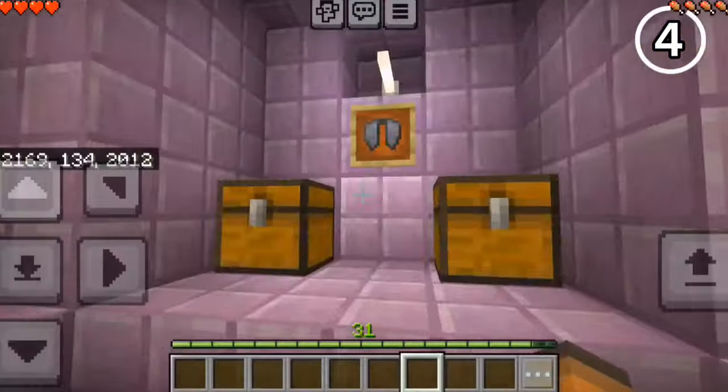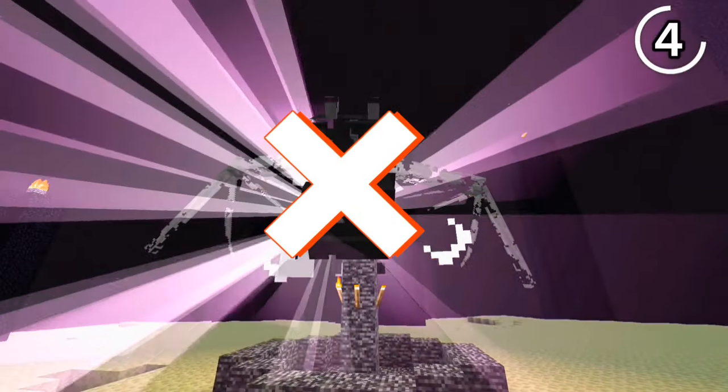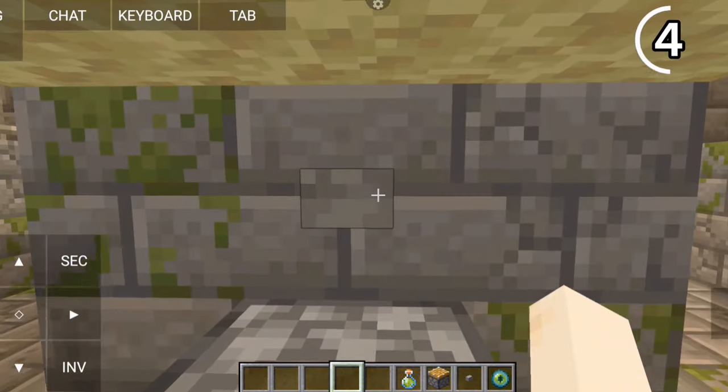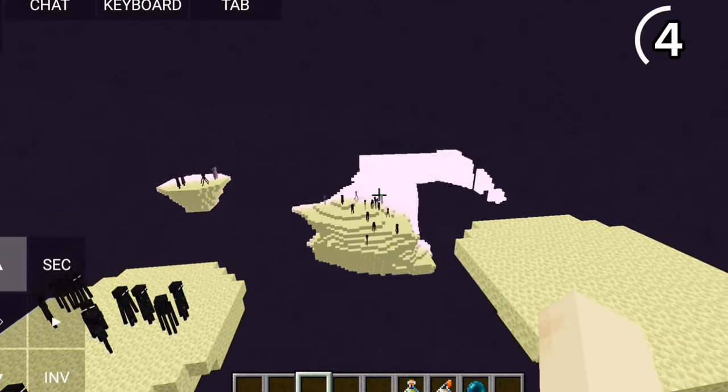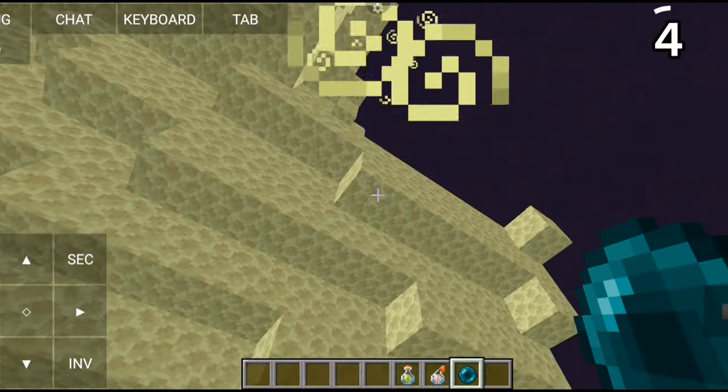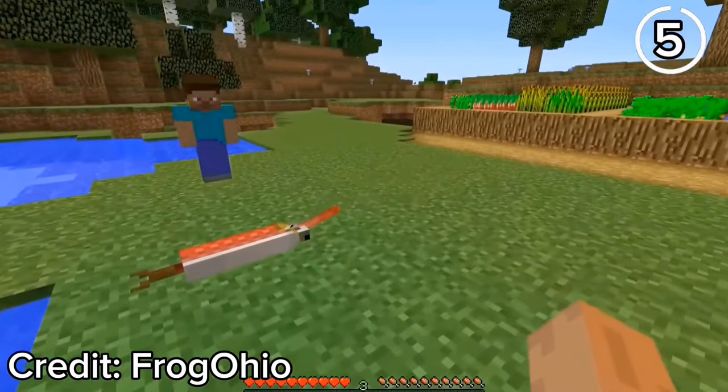If you're a scaredy cat, there's actually a way to get the elytra without defeating the Ender Dragon. In version 1.20, if you push yourself with a piston underneath the end portal, you'll get teleported to the outer End islands — but make sure you have pearls or slow falling in case you spawn above the void.